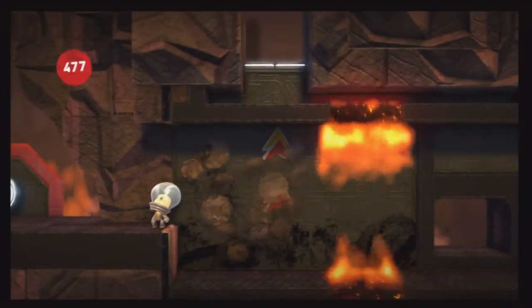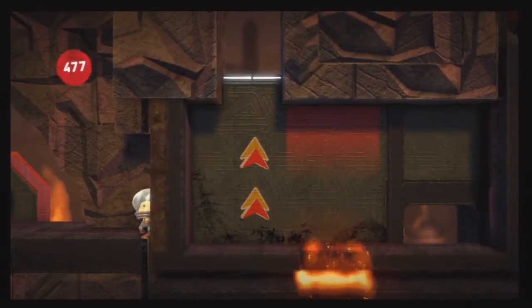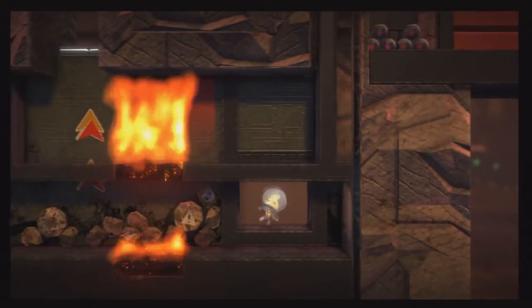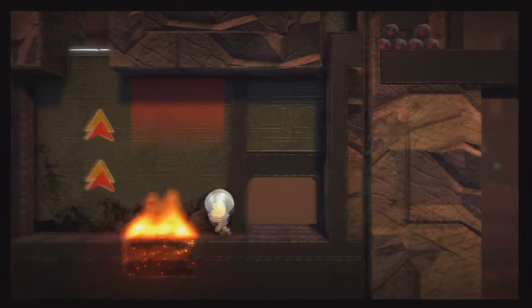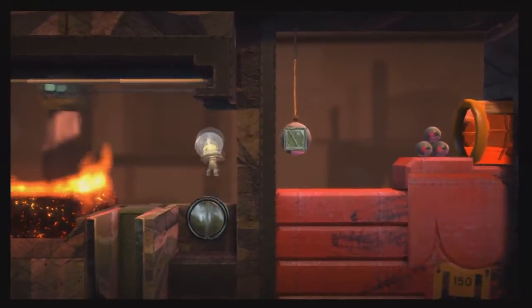So here is one part — what you have to do is, as this platform goes up and down, you rush to the other side and jump into that little nook. Then you jump out and go up. Not too difficult, but you guys can definitely do it.